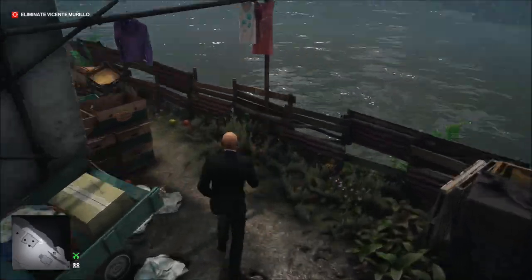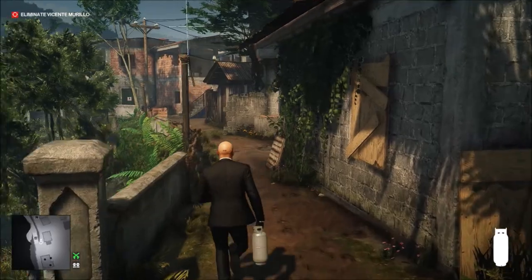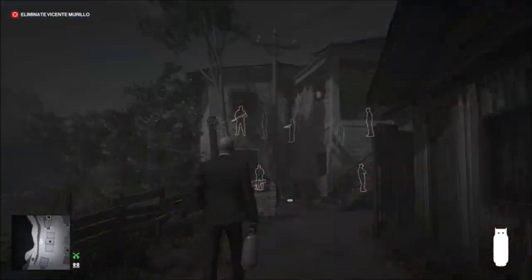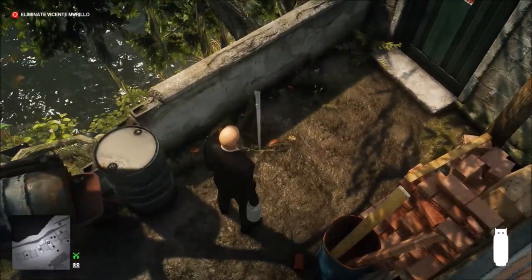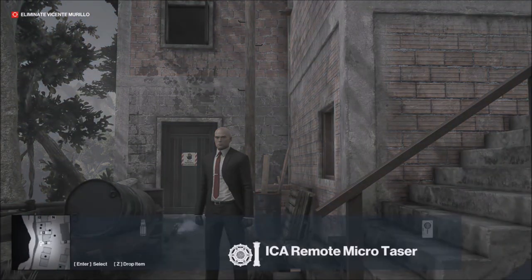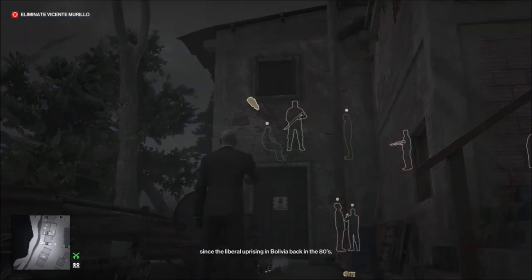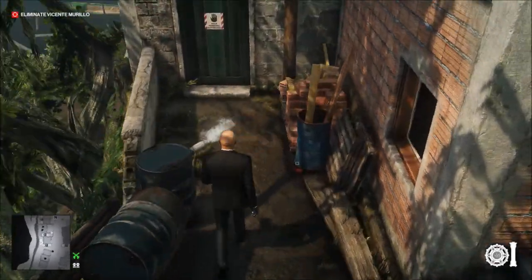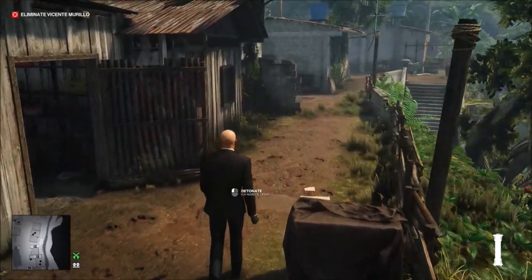We're going to come over here, get the propane canister, and make our way over in this direction. He's going to be right up there. First we're going to toss the propane canister, then toss the emetic grenade up there to make him sick. Now we're going to go over to the propane canister and drop the micro taser.